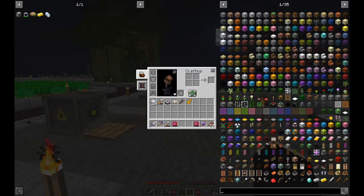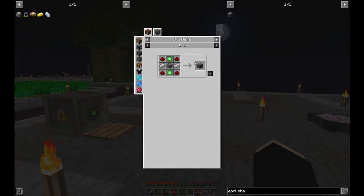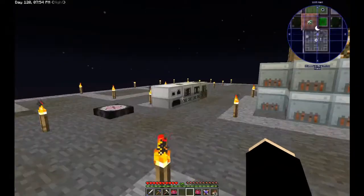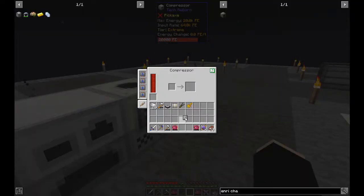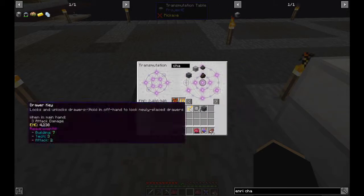Next I want to make an enrichment chamber, which is going to help us make the next tier seeds. First we need a steel casing — as I showed last time — which is an industrial machine frame, machine chassis, and steel plates. Steel plates are made in the compressor; here's one I made earlier. We need the chassis, and we also need the empowerer.